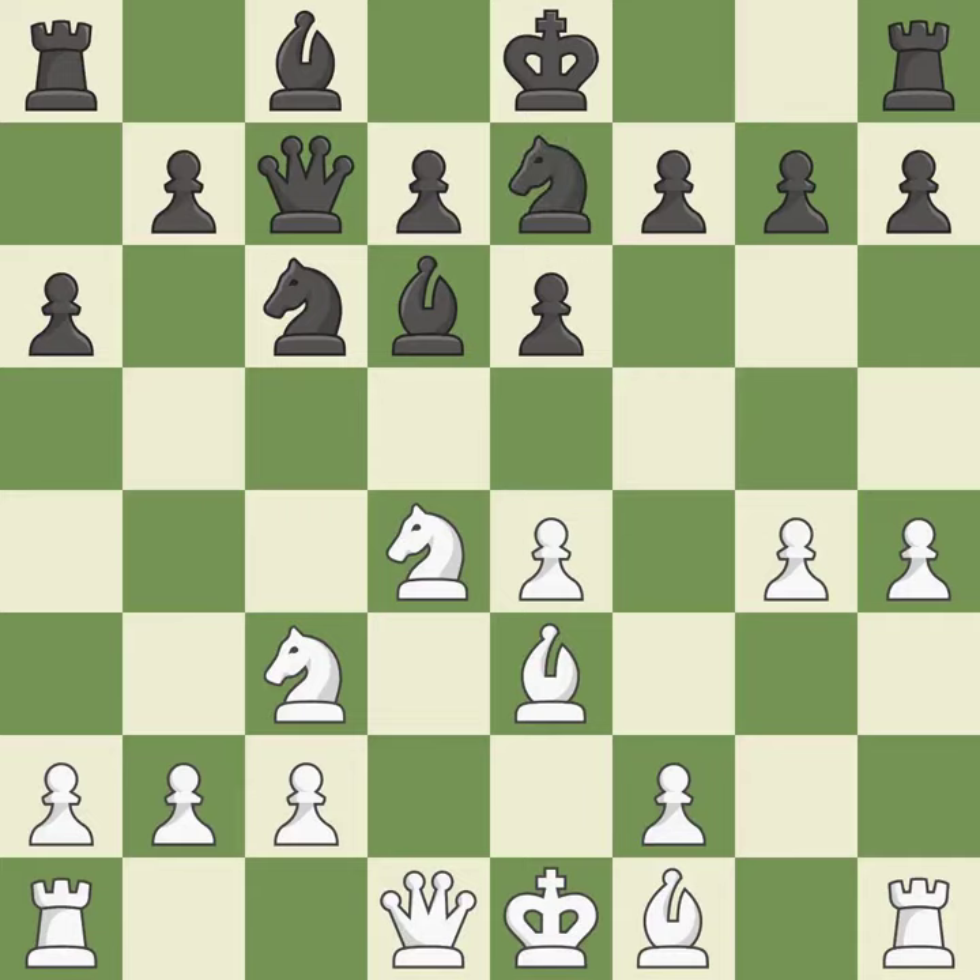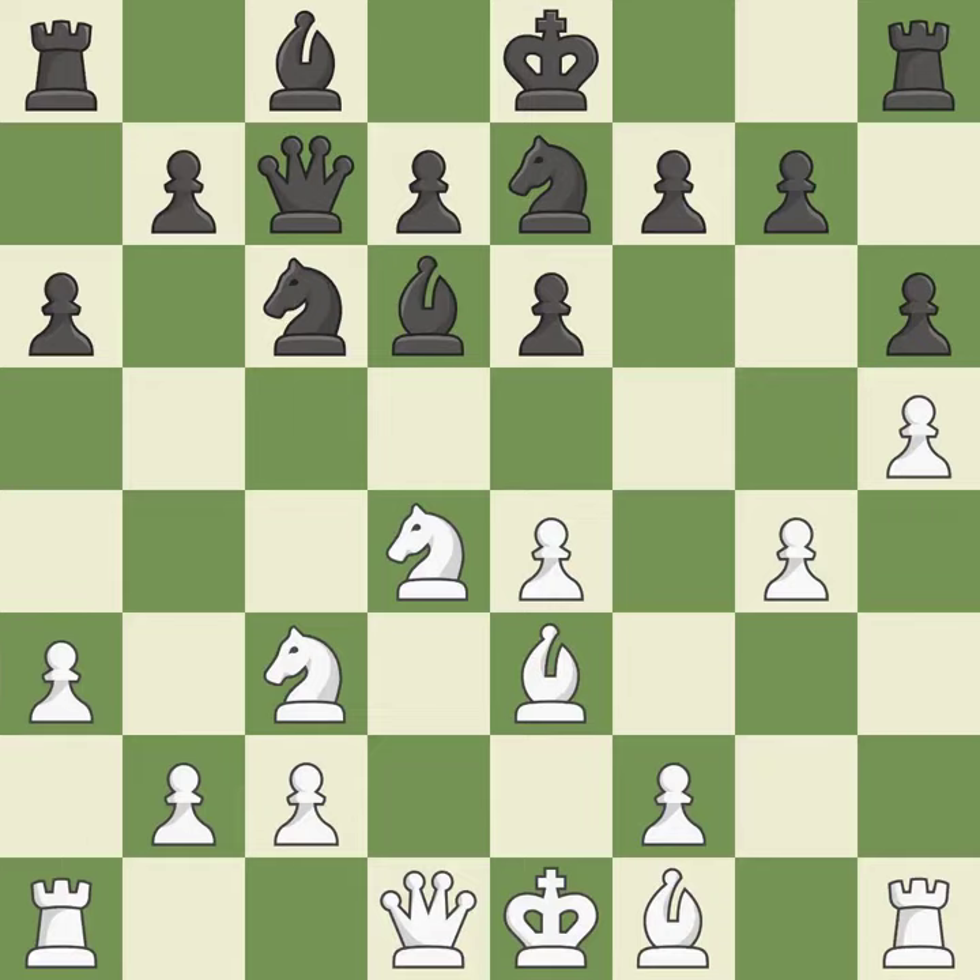Although the score was nearly equal, white now has the upper hand. Although white lost their edge, the game is still almost evenly matched. A knight might be impaled by this on the monarch — that's good. This might indicate that a bishop was attacked.